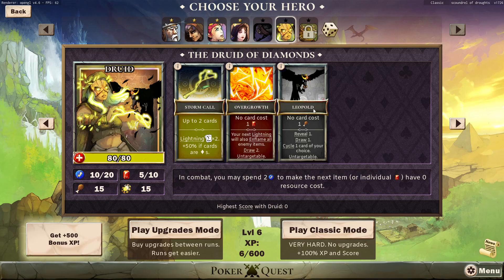And Leopold — no card costs but it costs food instead. Reveal one, draw one, and cycle a card. And it's untargetable as well. Druid seems pretty cool. In combat, you can spend two energy to make the next item or individual gem have zero resource cost. So if I'm reading this right, I spend two energy and Overgrowth costs zero — like I can just use it. Is that what this means? Well, we'll test it and find out. 80 HP.